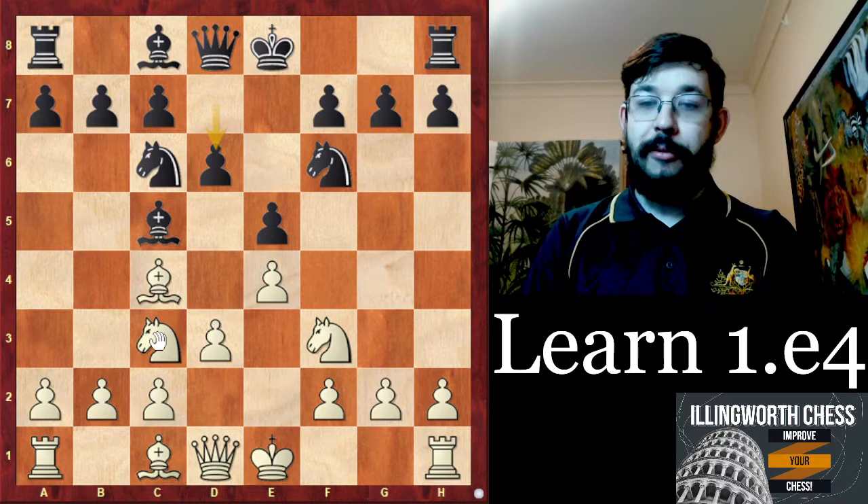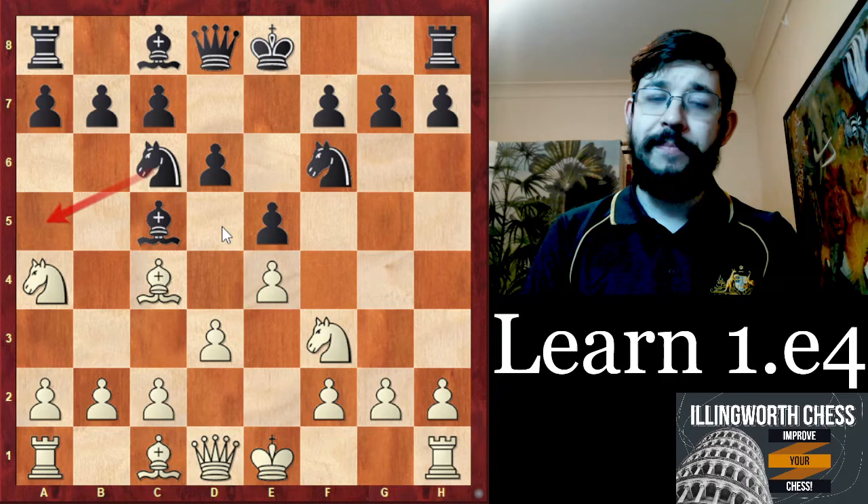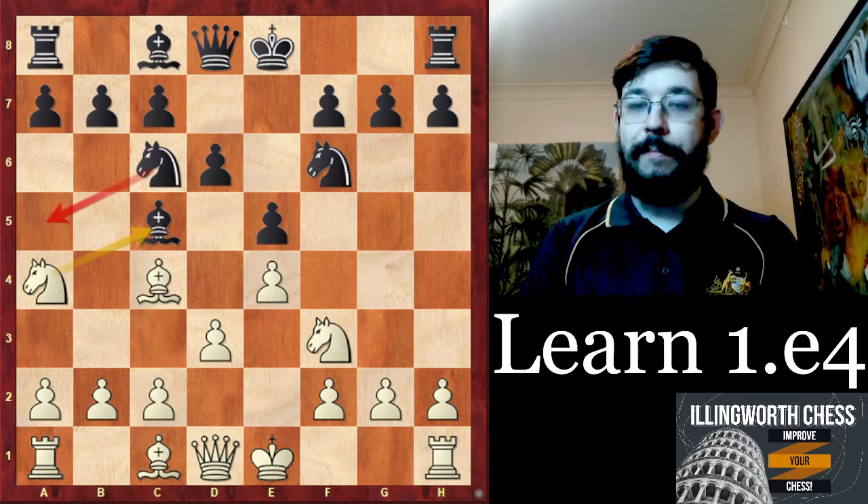Well done if you came up with Na4 — this is what Artemiev played in the game. You may recall the idea we saw earlier with black having the opportunity to play Na5. This idea of trading off our bishop for the knight is basically the main way to unbalance the position and fight for the advantage.